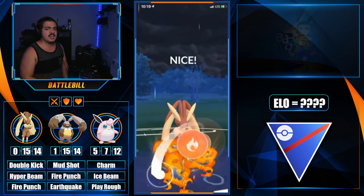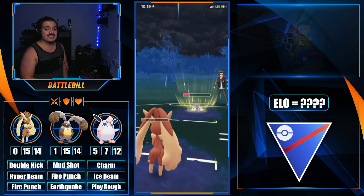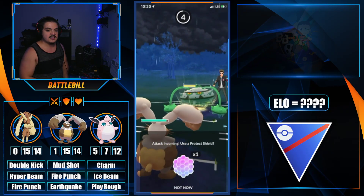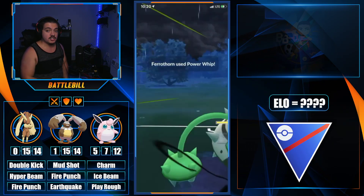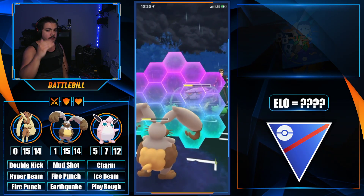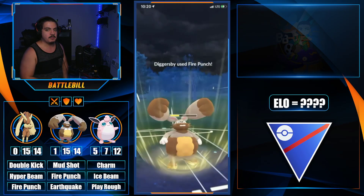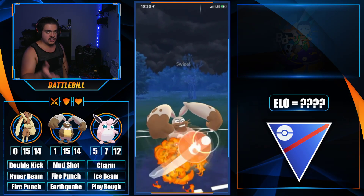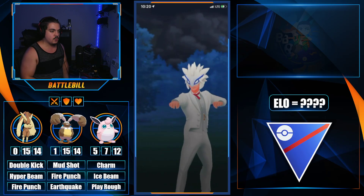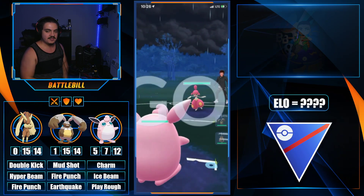Lopunny tanks a Return, which is pretty cool. We don't mind missing super effective Double Kick damage on Ferrathorn because Diggersby is a tank and has Fire Punch — Ferrathorn as a grass-steel type won't like those. We build two charge moves but should have thrown one Mud Shot first, because building two gives the opponent an extra fast move. We go for both Fire Punches knowing we'll win — we had eaten a Power Whip and used our shield, and they weren't at another Power Whip yet.